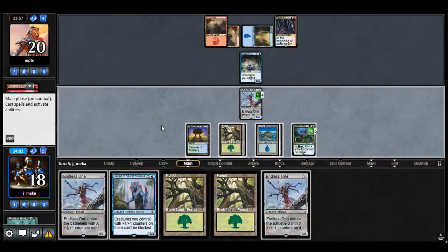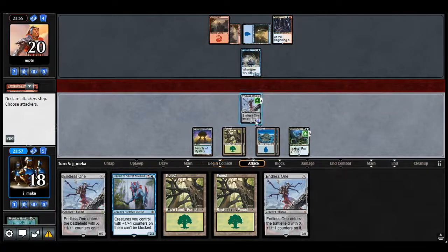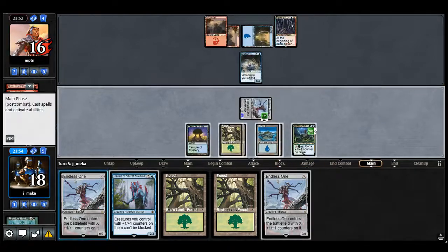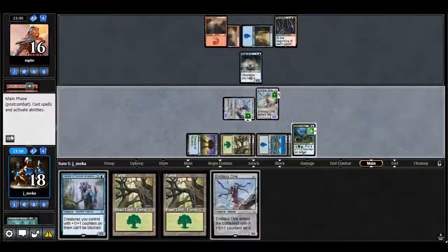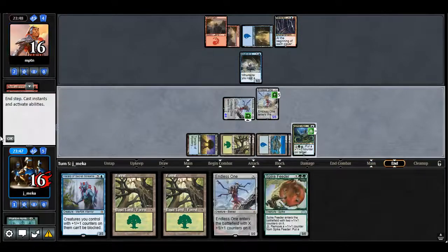I will have all the Endless Ones. I'm just playing Endless Ones because I think I can race anything my opponent is doing. Eleven — this will be an eleven power. I want to get to twenty. And even still, the Herald is just kind of like, open around him eventually.